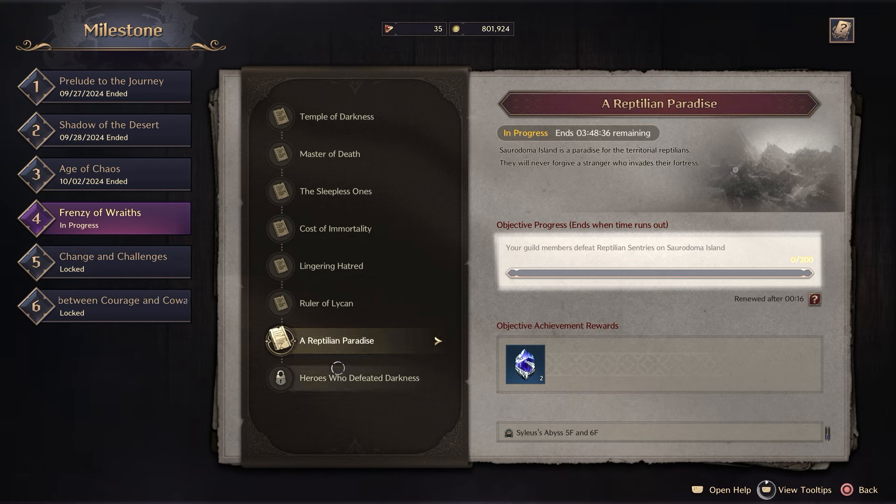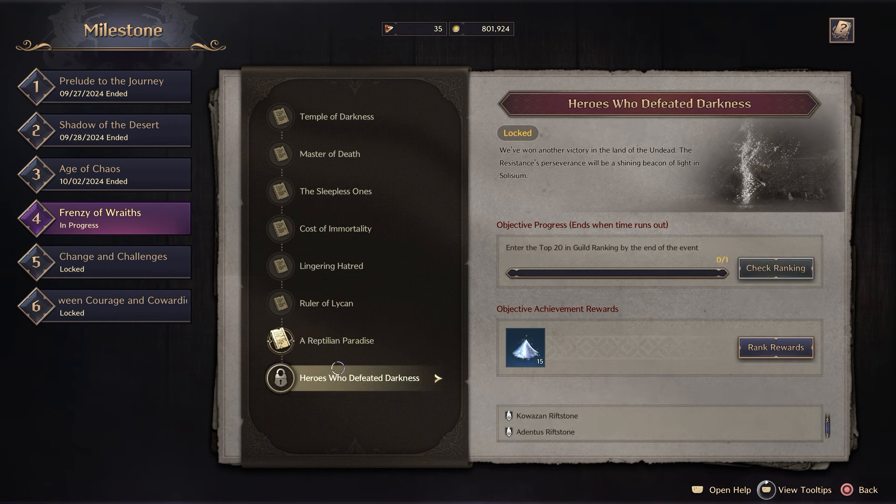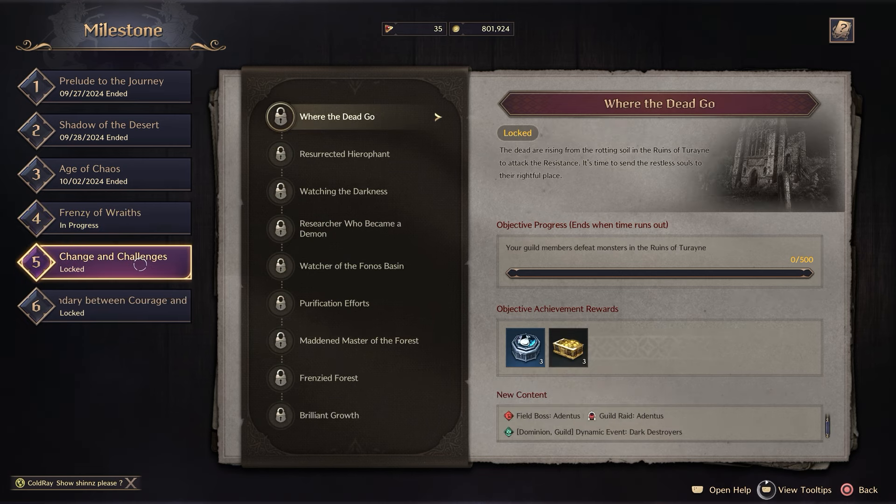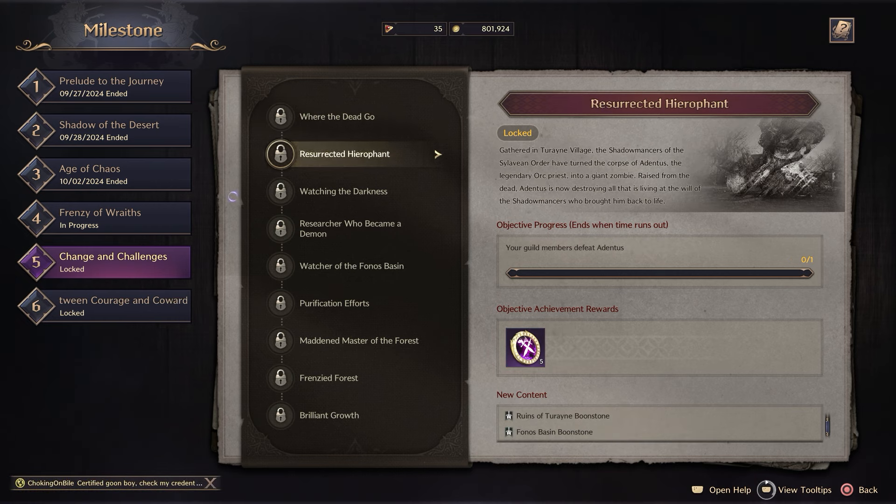In order to get to this next milestone I will need to just wait until Reptilian Paradise, which is another three hours and 48 minutes, runs through and then the next milestone will go. If you're ever wondering why certain things aren't working, you can come and look at all of these — field bosses, guild raids — it all drips through the content slowly. As the average player, there's nothing you can do about it other than just wait.